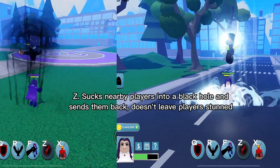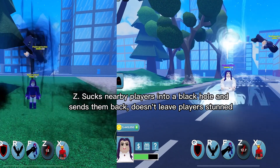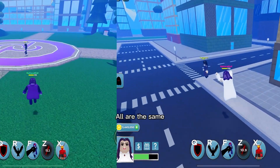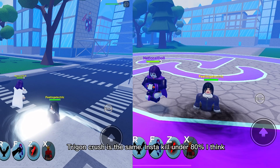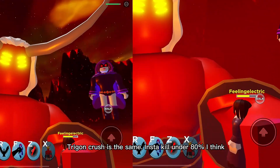Z — sucks nearby players into a black hole and sends them back. Doesn't leave players stunned. All are the same. Trick and crush is the same — insta kill under 80% health I think.